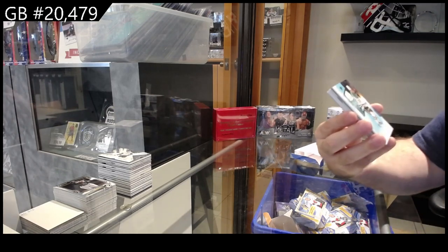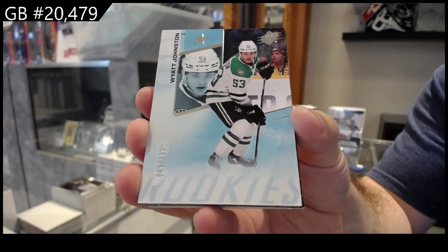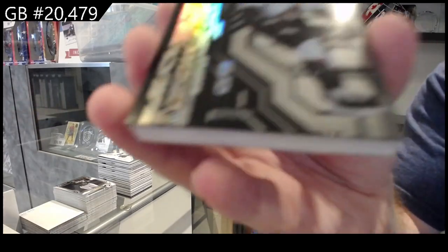We've got number 299 Johnston for the Dallas Stars, and an Obsidian rookie to 499 of McBain for the Coyotes.